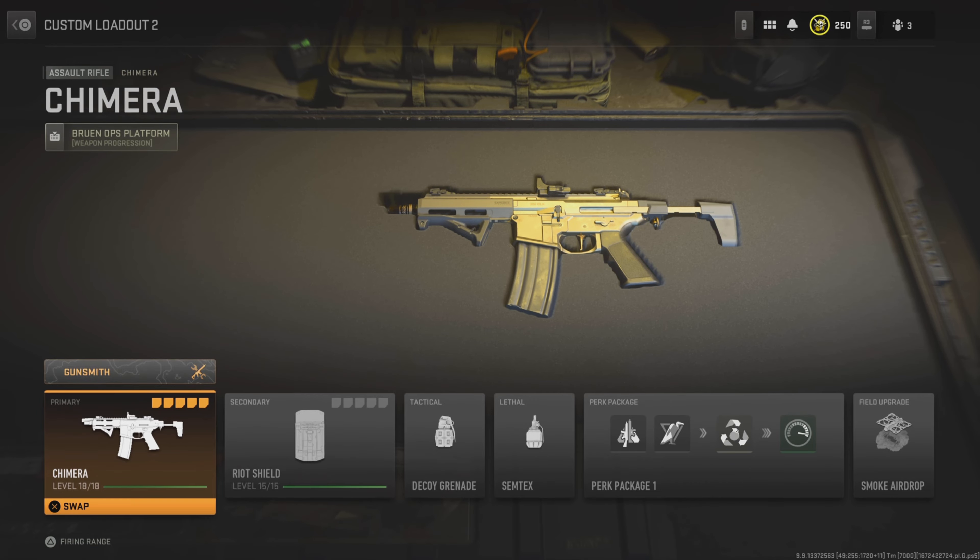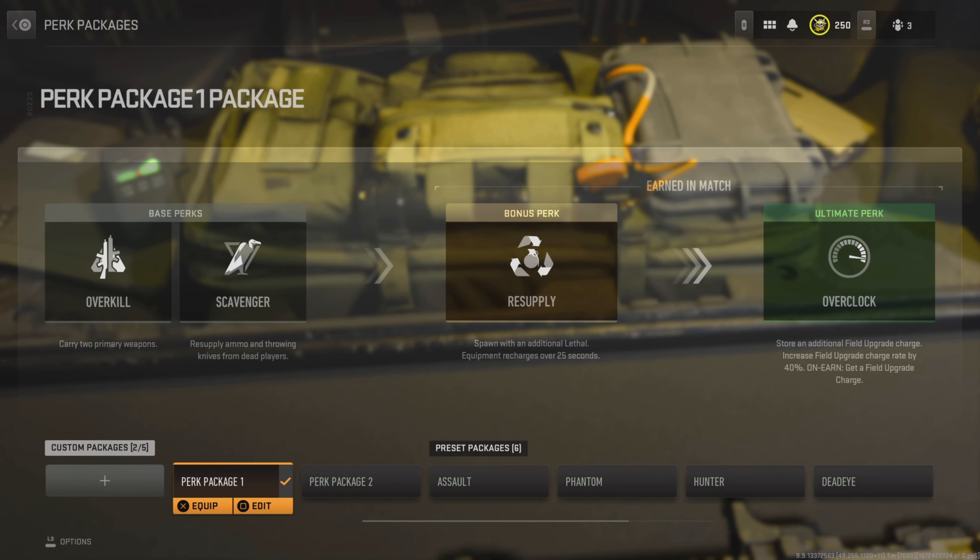So for your class, you obviously want to select the weapon that you wish to level up. Then go into your perks — you want to put on Overkill, Scavenger, Resupply, and Overclock.